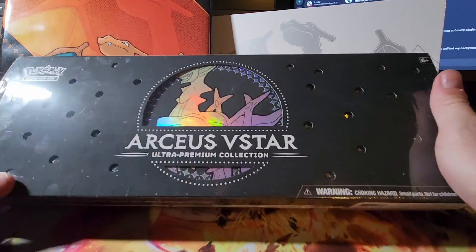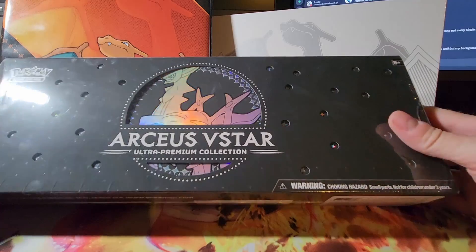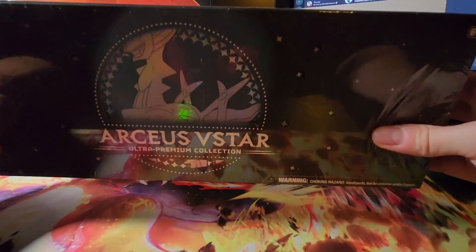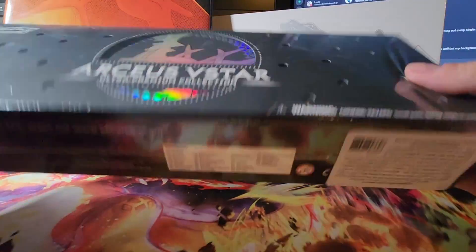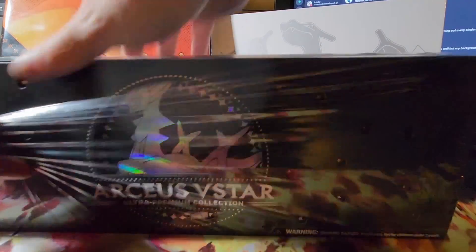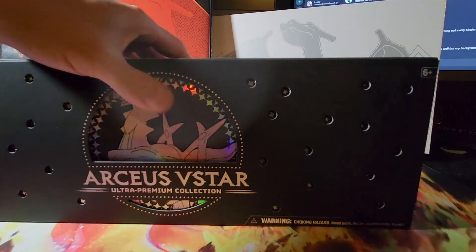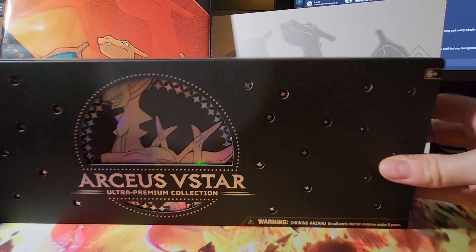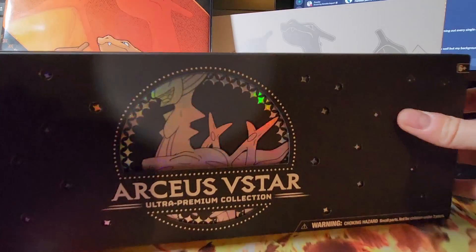What is going on, gray gang! Have I got something for you this week — we're going to open up this Arceus V-Star Ultra Premium Collection. Look how beautiful this box is, just absolutely gorgeous. I believe it comes with a couple of metal cards, 15 packs, and a new play mat. Just look at the art on this box — absolutely beautiful.